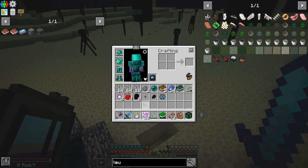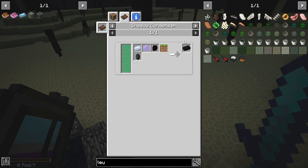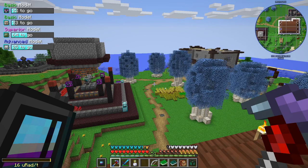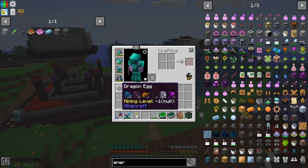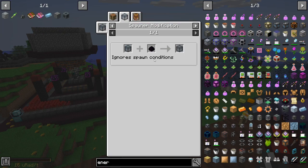Did we get some premium though? Ender dragon scales, dragon egg, Ardine - and we do need it for stuff. So I ran around the end for a bit trying to get levels and it still seems pretty slow, but I think I might have a solution. We can use this dragon egg on a spawner to ignore spawn conditions.